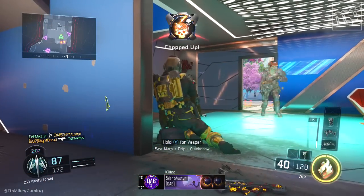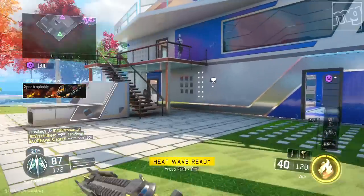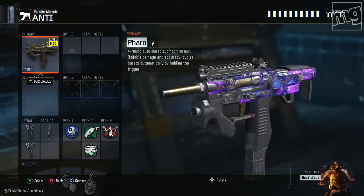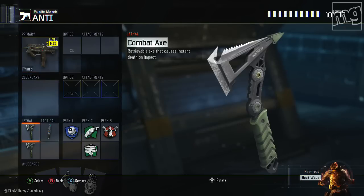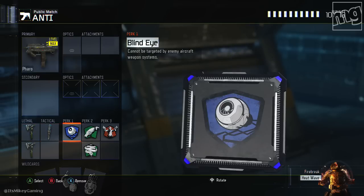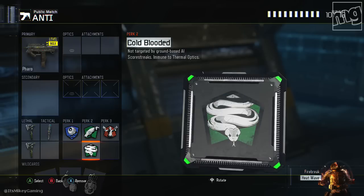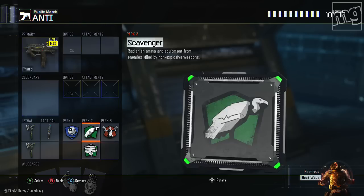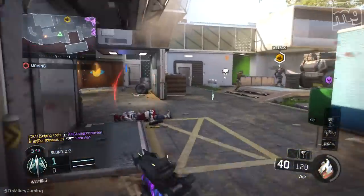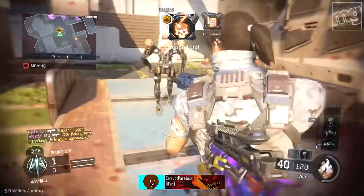For those times the enemy gets streaks — and they will, because you're probably going to be dying a lot — you need a second class. Any weapon, still maintain double axes and the shock charge if you can. What we swapped out: Blind Eye so you don't have to worry about air support, and Cold-Blooded so you don't have to worry about drones and robots. Keep Scavenger of course. You can have Gung Ho or swap it out — maybe you want Tac Mask. It's really up to you.